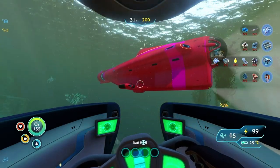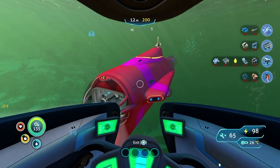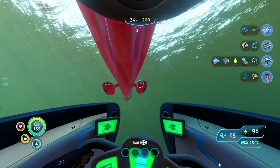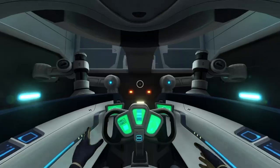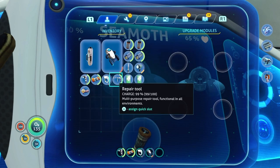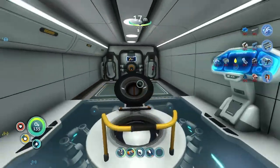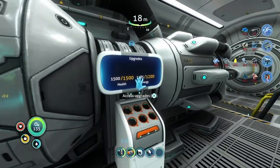Welcome aboard, Captain. All systems online. So cool. I will be so mad if a Leviathan comes along and just ruins my day, destroying my Cyclops. Oh, this is where I upgrade? I have one of those modules — let's put one of these in there. Where's the upgrade station for my Cyclops? That's what I need to know.